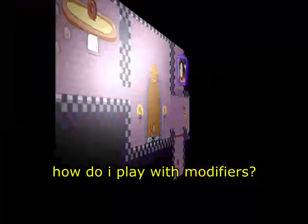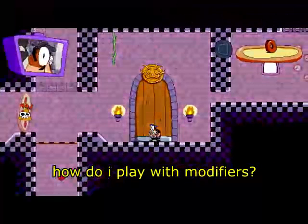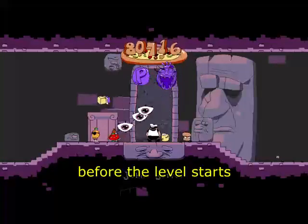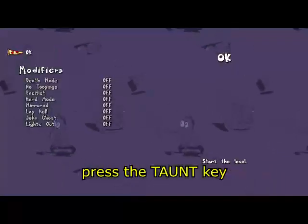2. How do I play with modifiers? Enter a level gate. Before the level starts, press the content key.